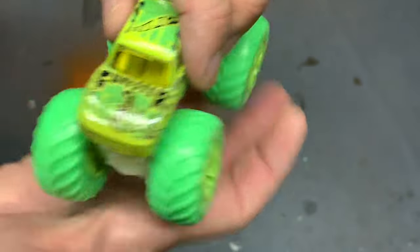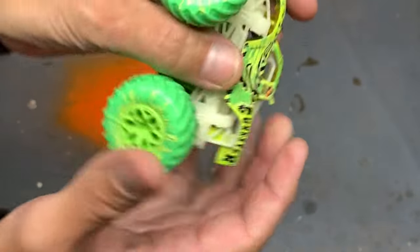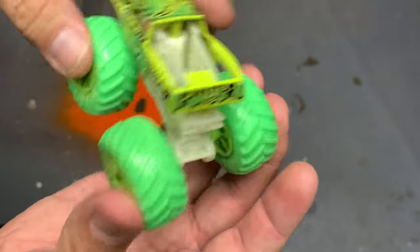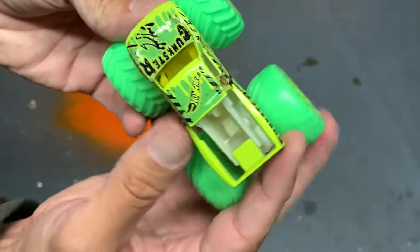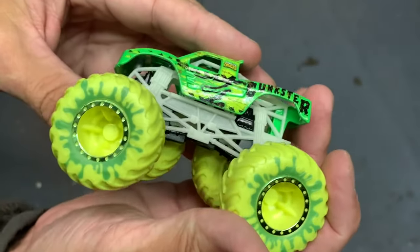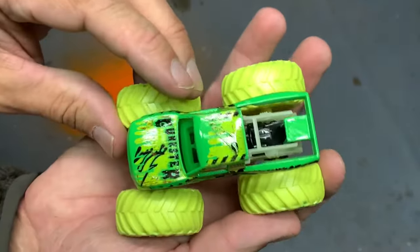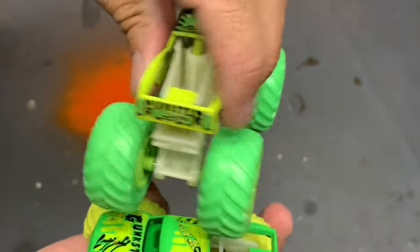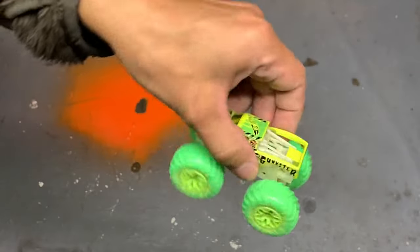Check out the rims — glow in the dark too, very cool. The chassis and the roll cage are actually integrated into one piece, which is pretty cool, so the whole thing will glow. Let me compare with the other glow in the dark Gunster — you can see that on that one the chassis is black and only the roll cage glows. This whole new one is gonna glow way brighter. I wonder if they're doing that with all of their new glow trucks.